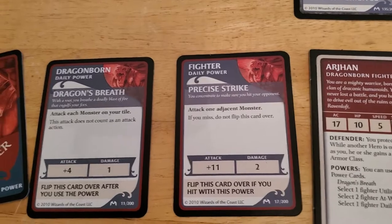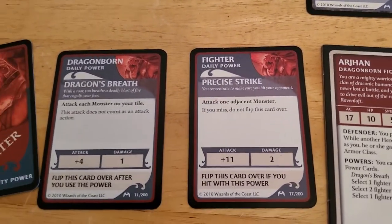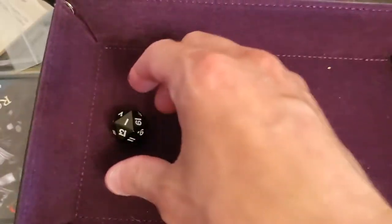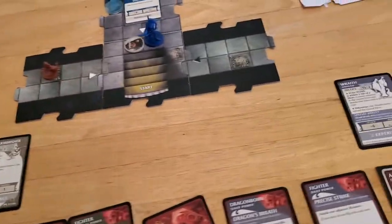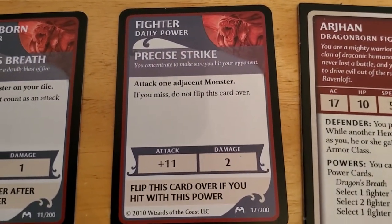Standing right where he's at, he is adjacent to the monster, so he's just going to attack it with precise strike. He gets a plus eleven on that attack, the wraith has a fifteen, so we just need to roll a four or better. And of course we got a one - that's just the way my luck is in this game. Luckily we don't have to flip the card over because we missed.